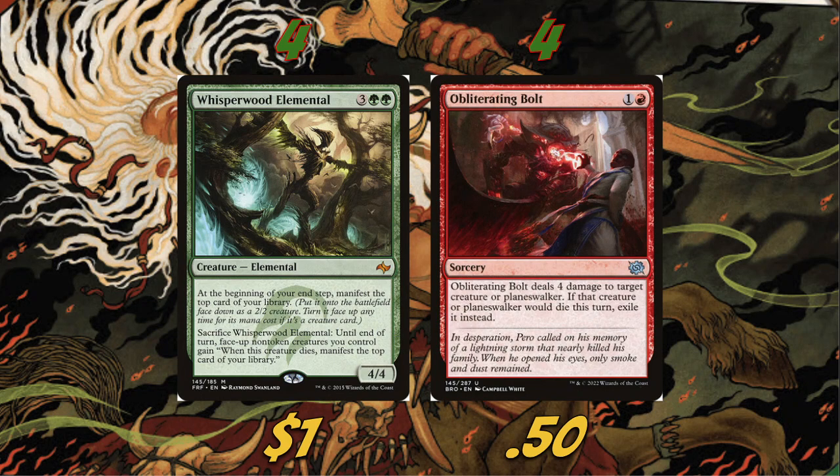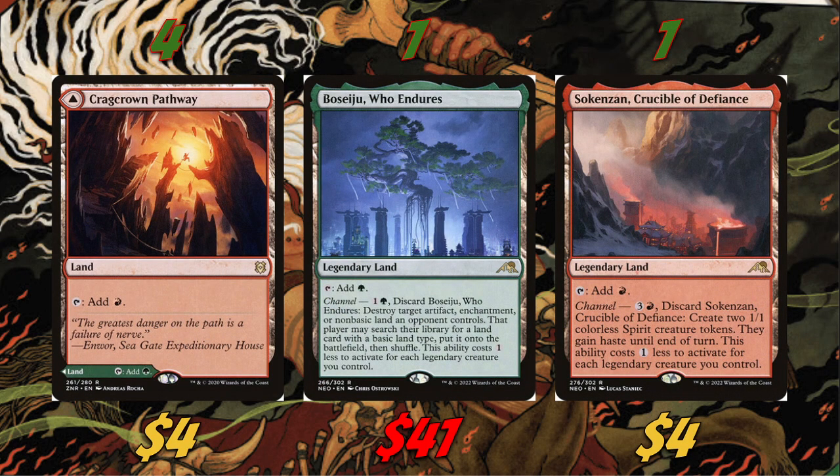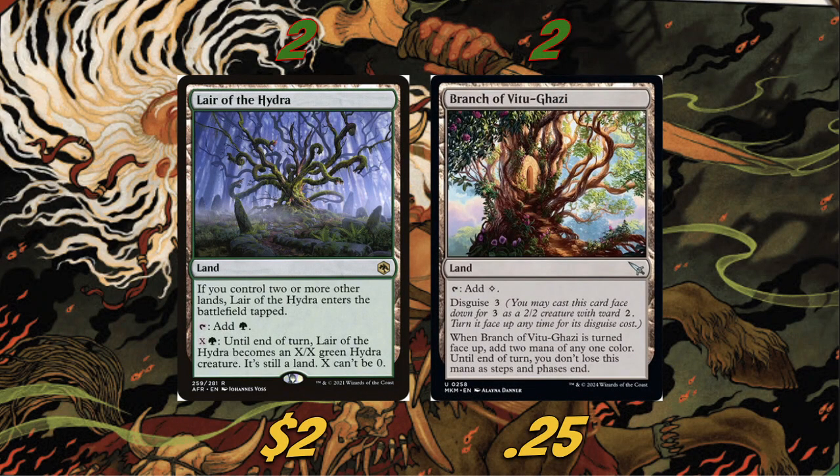That's our entire main board. We're playing 24 lands to make sure we have the mana to turn everything face up, do multiple things, and not miss land drops in a deck like this. We have four Copperline Gorge, four Stomping Ground, four Cragcrown Pathway, and four Cinder Glade — the standard dual land base for a Gruul deck, nothing too crazy.